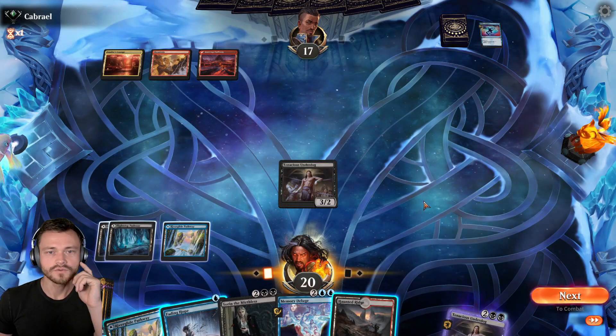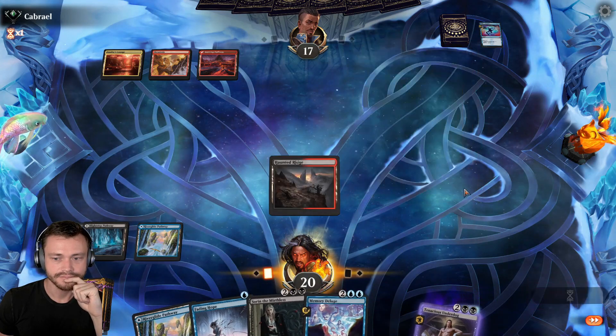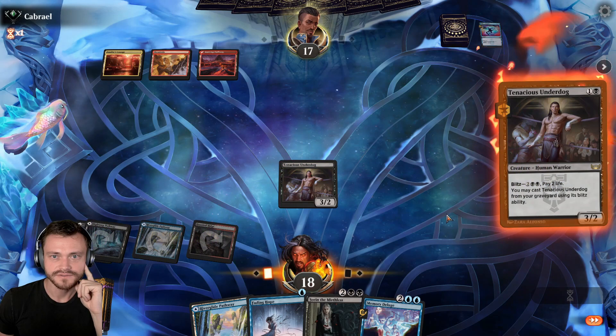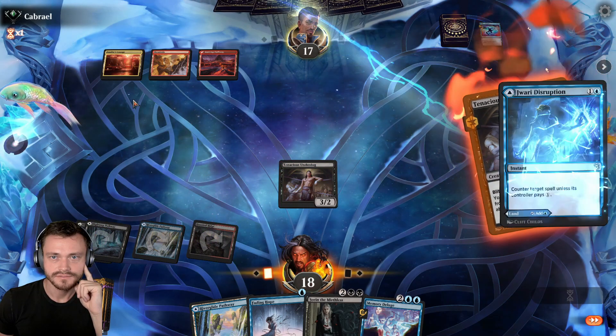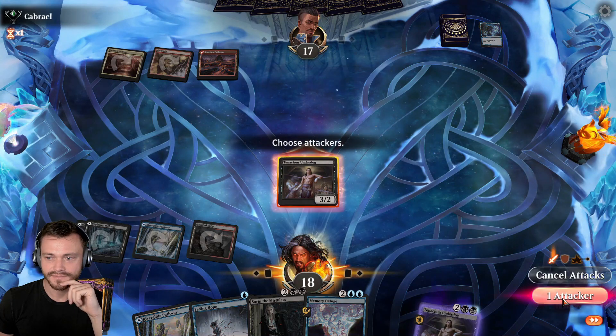I don't really want to run Sorn into a counter spell. I think I'd rather just run the underdog back at them — make them deal with it every turn. Let's see if they have more counter spells. I don't want to just Juwari it. Keep doing that every single turn for the rest of the game. Get in there. Here comes more removal.